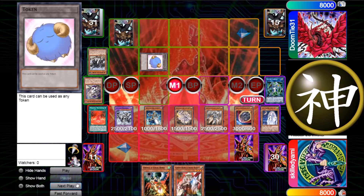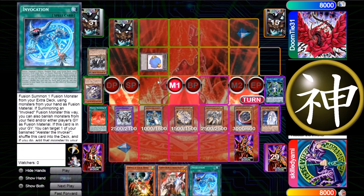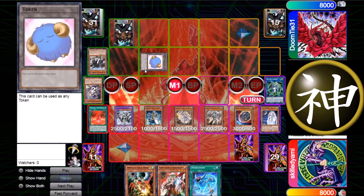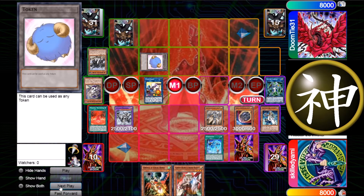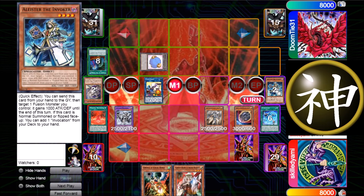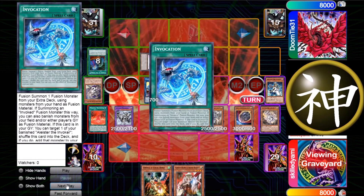I just flip all those cards, go for Alister and get Invocation. This token is 8300 ATK and 6500 DEF so it's a bit hard to out. I go for Cross Sheep and use Invocation, but he chains Compulsory on the Elsa which hurts a lot because I don't get a fusion and I don't get the monster back, but it's no problem.